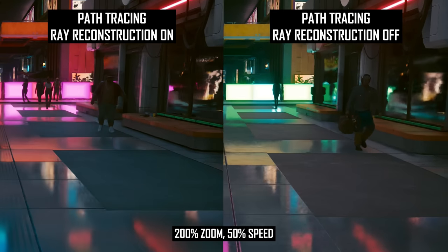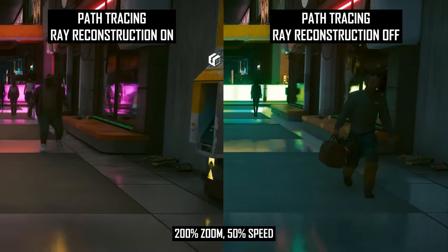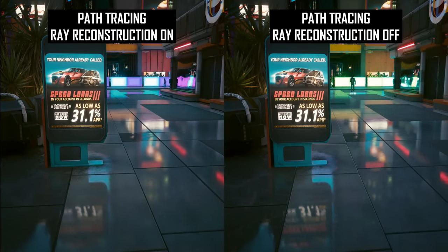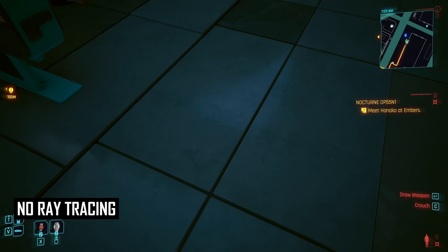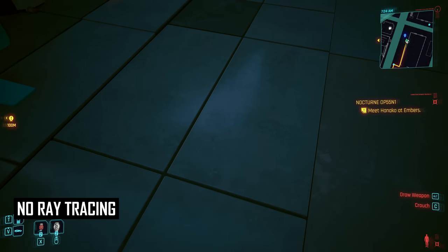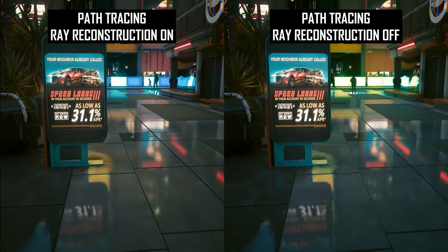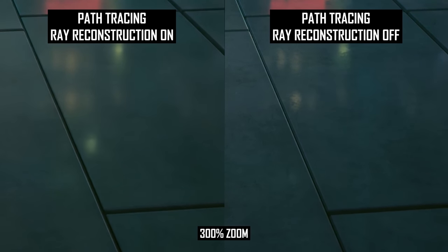Here's another example: the non-ray reconstructed image is more defined but noisier, while the ray reconstructed image is blurrier but has virtually no noise. When zooming into a window, the ray reconstructed image does have more defined reflections for the shiny glass surface. What complicates this is that the higher definition in the traditionally denoised image likely isn't accurate either. In a static image the two techniques are much closer, though the non-ray reconstructed image still better preserves the ground textures. In motion, the regular denoiser is quite noisy while the ray reconstructed image is still quite blurry — the expected presentation is probably somewhere between the two.